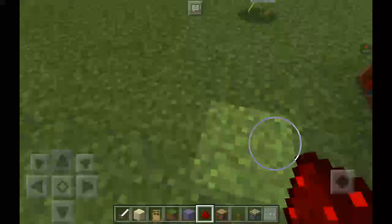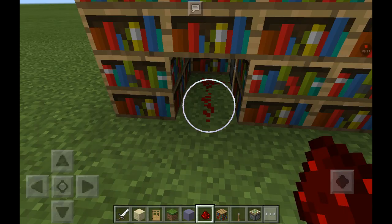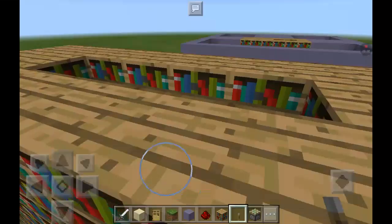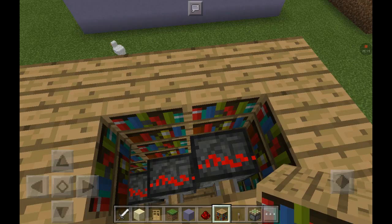So now you should have redstone right there. You place a lever right there, and it connects. Now, when you pull the lever, you should get all of your staircases up over here. Now here, you just add your blocks until you have a two-block space. That is because if you put it here, as you can see, the circuit gets cut off. So, that's that.